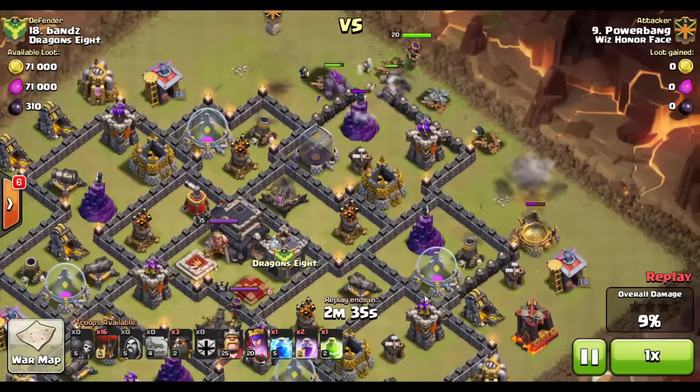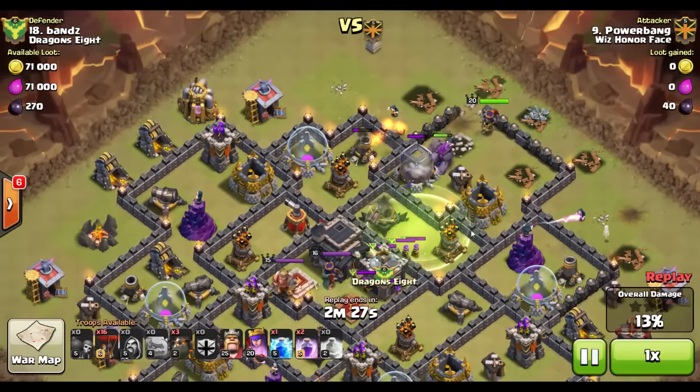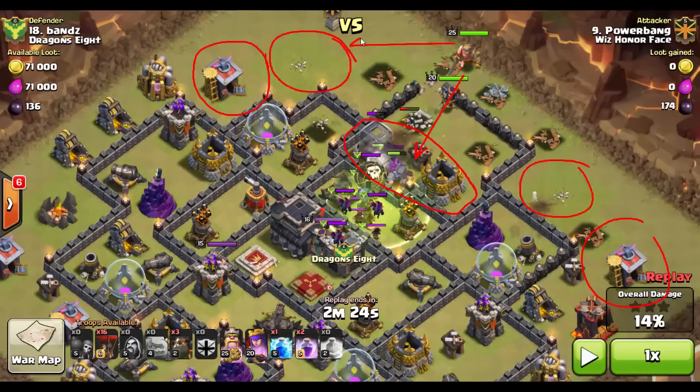Continuing on — the golems head into the base. Notice the patience. The queen takes out these defenses, the golems are still working with significant health left. The jump spell goes down. Notice the wizards following everything in. At this point the king is just entering the battlefield way behind, leisurely strolling toward the jump spell. You want either a jump spell down so he has a direct path into the base, or a wide enough funnel so there's nothing outside to distract him. Pay attention to your funnel width — if you leave a building up on either side, that king will divert sideways and walk around the base.